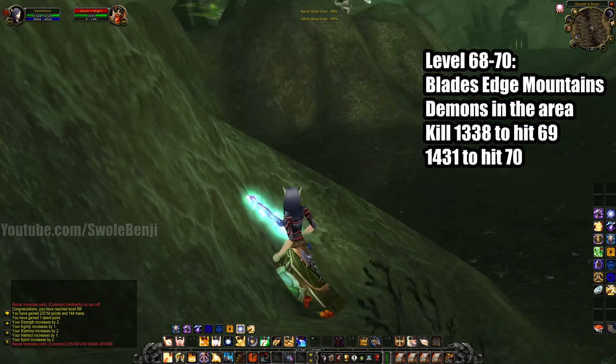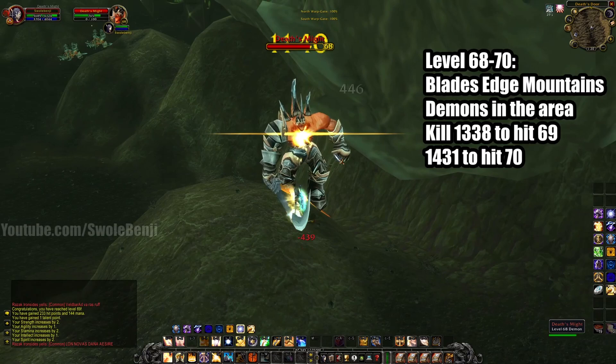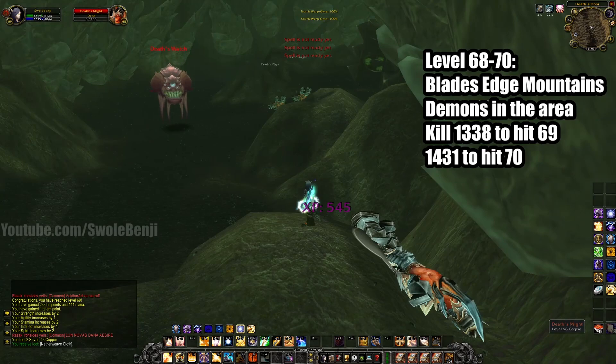Finally, once you hit 68, you'll come to Blade's Edge Mountain, right at Death's Door, and you're just gonna kill the demons. These guys are scaled way down for their level — these are the easiest things to kill at level 68. They just die stupidly easy, incredibly fast. They drop decent loot like everything else I've mentioned, and there's tons of them.